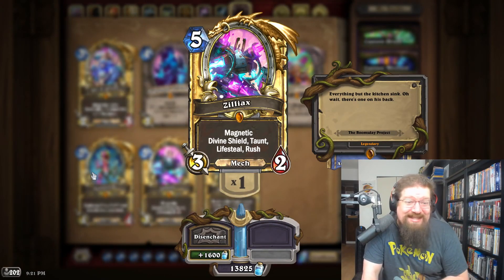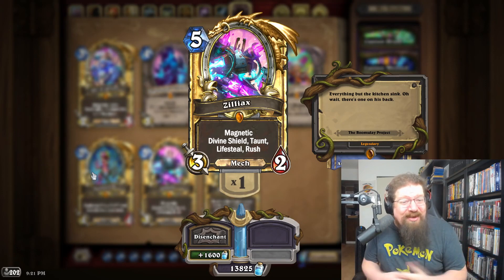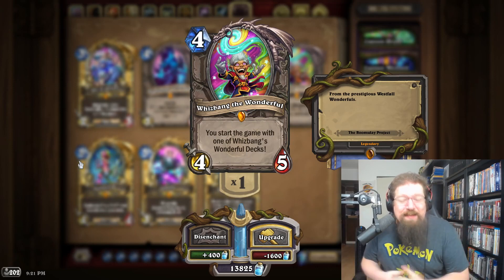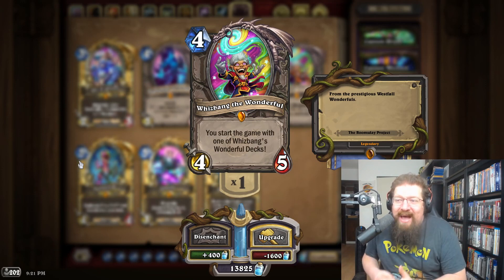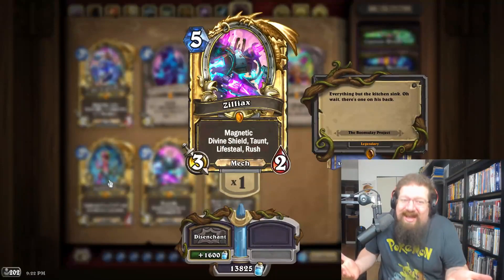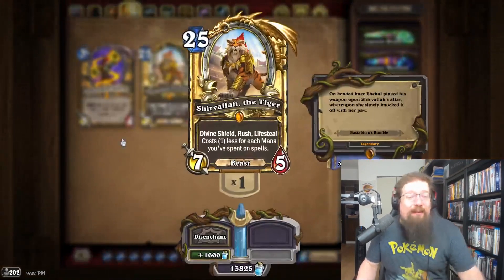For The Boomsday Project there is one major option and that is Zilliax — make it a diamond. It's the most loved card in Hearthstone. But there's one problem — the thumbnail gives it away — Whiz Bang the Wonderful. How can you not make diamond Whiz Bang? That's the card this whole video was inspired by from a Reddit thread. Imagine diamond Whiz Bang in the core set — I would love to see that happen. But also, Zilliax is pretty rad too.